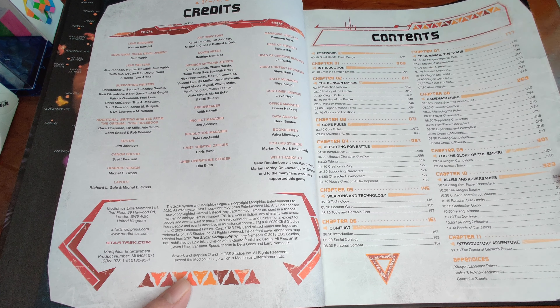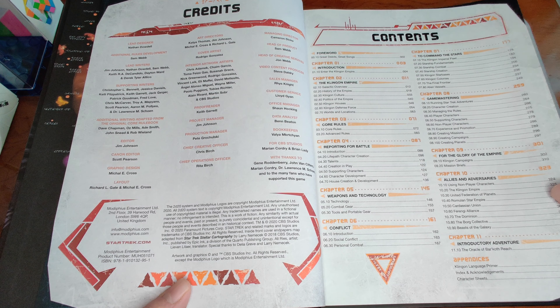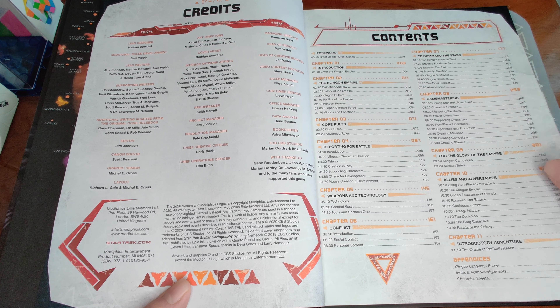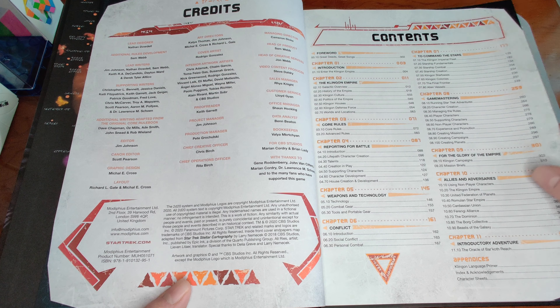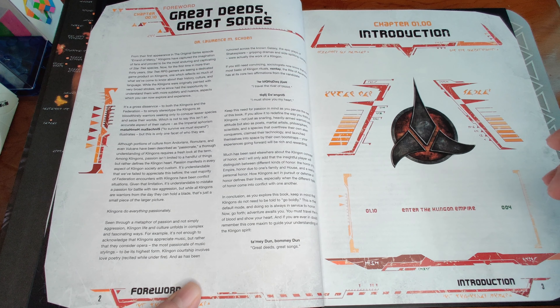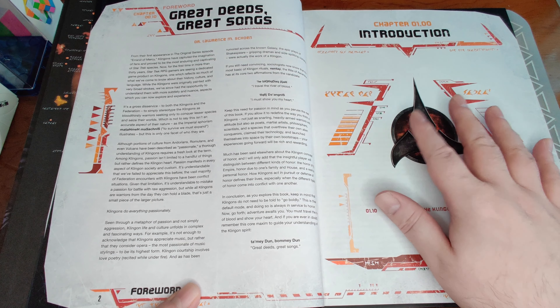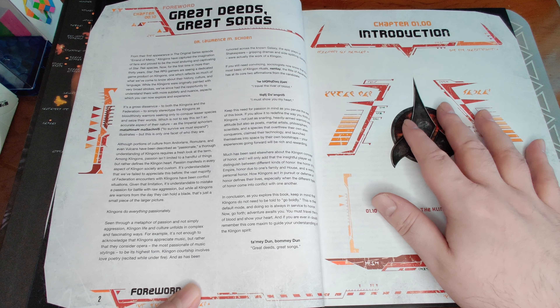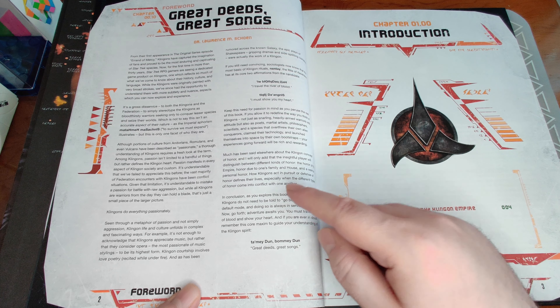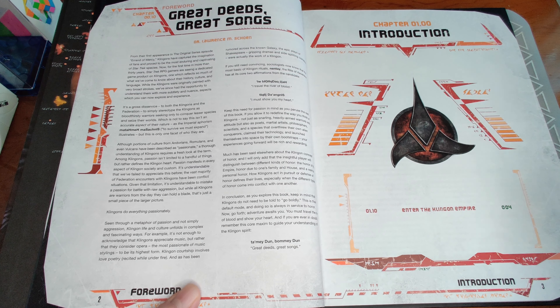Welcome back. Time for another bit of Star Trek Adventures RPG goodness. This time we're going to take a look at the Klingon Empire core rulebook. I mentioned this briefly during my video about how to start playing STA as one of the four possible options. I think you need this book if you're into the Klingons, if you want a campaign featuring the Klingons in a significant way, or if you want to play as Klingons. But I wouldn't recommend it as your first STA core rulebook for the reasons I explained in that other video.